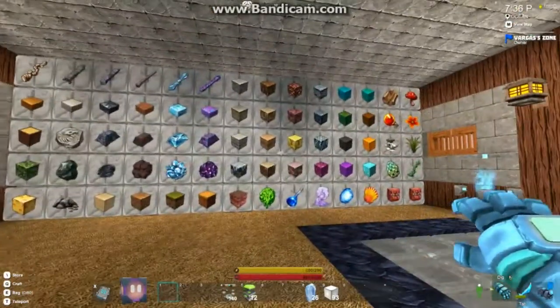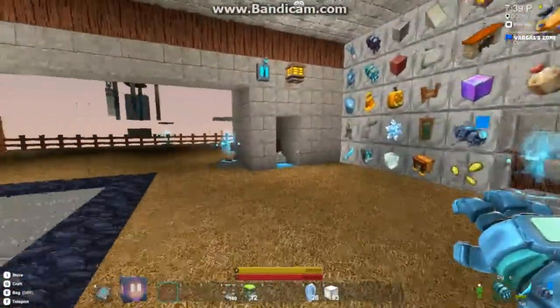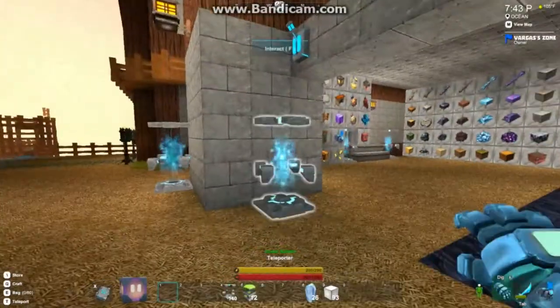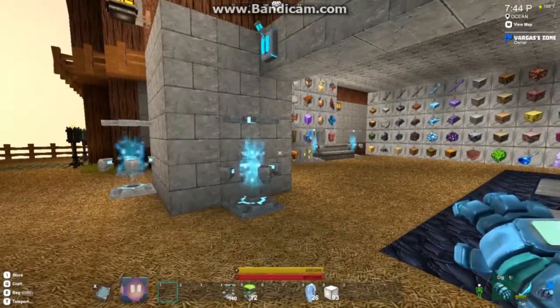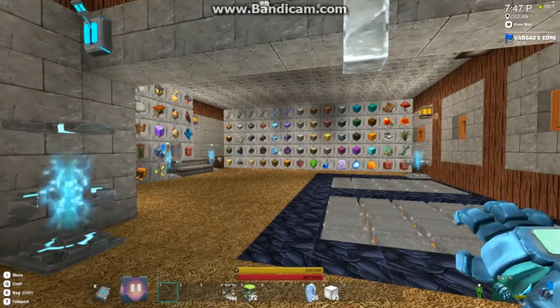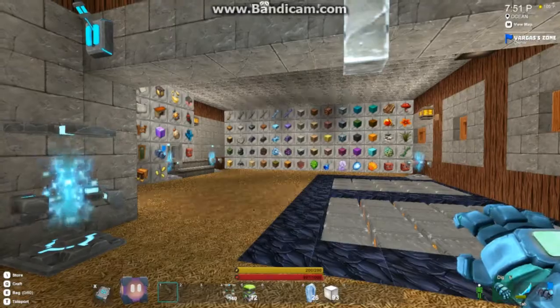Now we get to the part where we actually build the spawner. I'm going to be using different materials than I did the first time around because it was a real pain to gather all of the corrupted stone. It was nice thematically, but I've done that one now. This one's going to be a little bit different, a little bit easier.